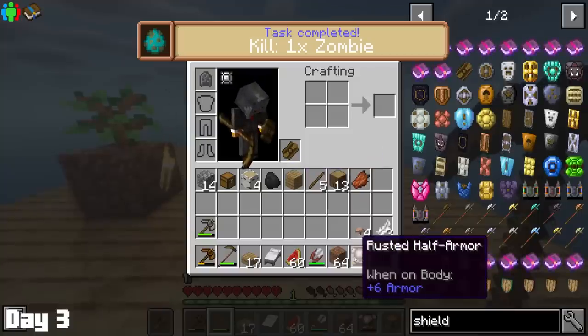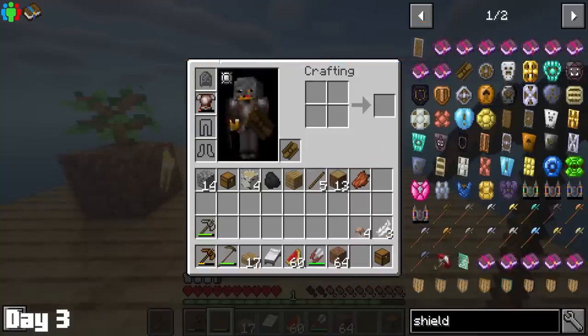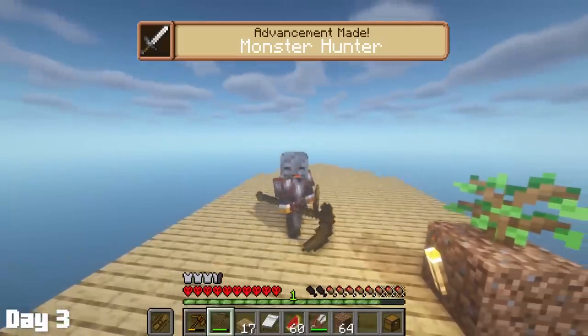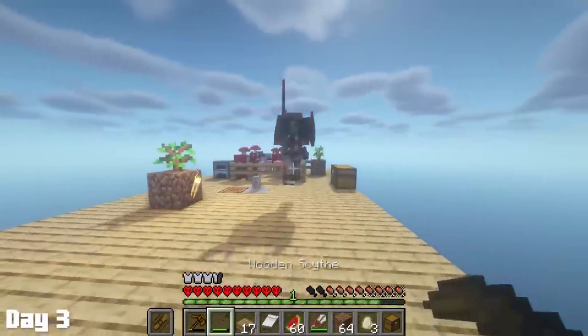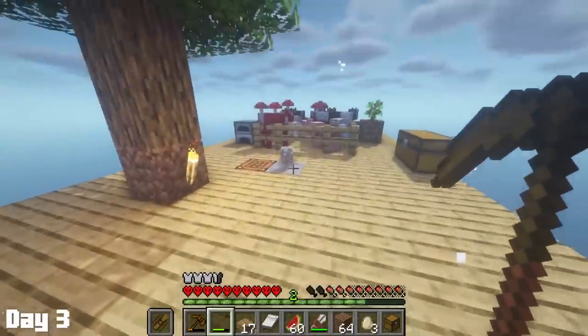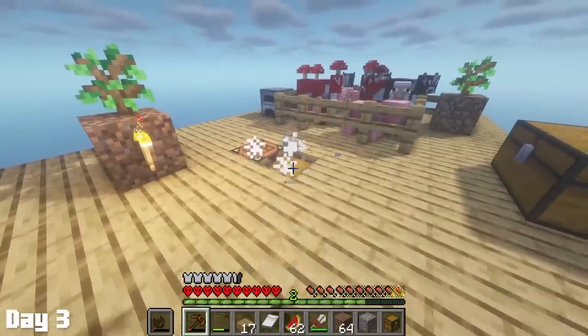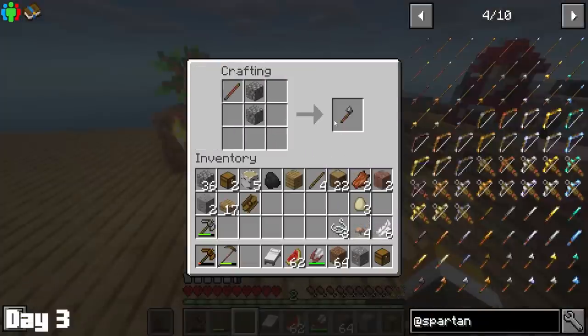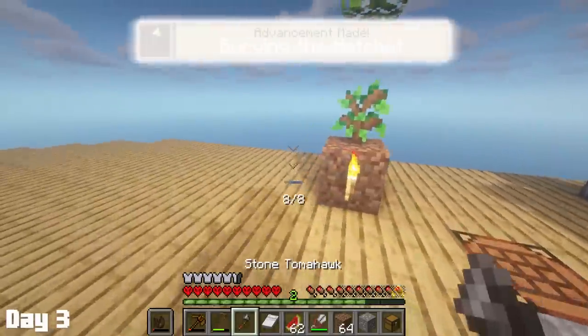My current goal was to somehow get some string because I wanted to get an upgrade weapon-wise, because while this wooden scythe looks sick, a stone weapon would be much better, especially if I'm going to have to keep fighting these armored zombies. But hey, if they keep dropping me shields and armor, I'm not going to complain. More mining led to another underground chest and this one gave us some string, which was huge because now I could make something from the Spartan weaponry mod.